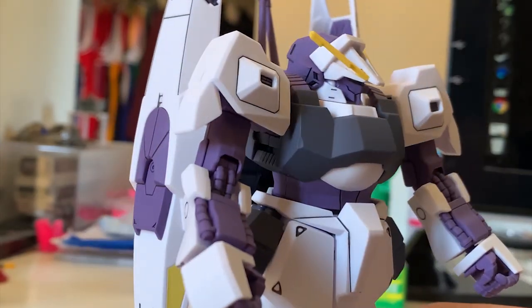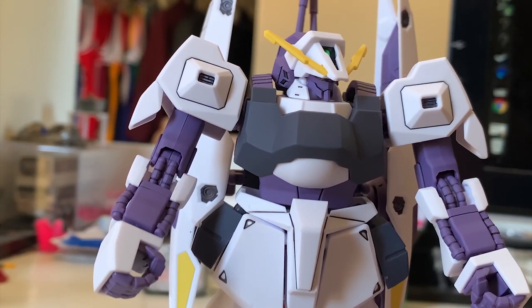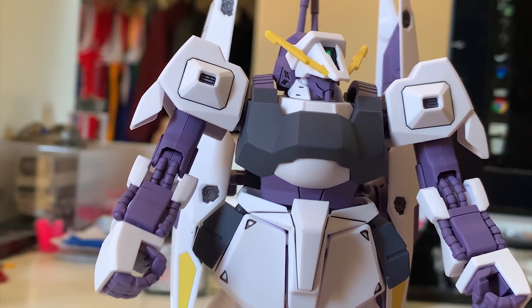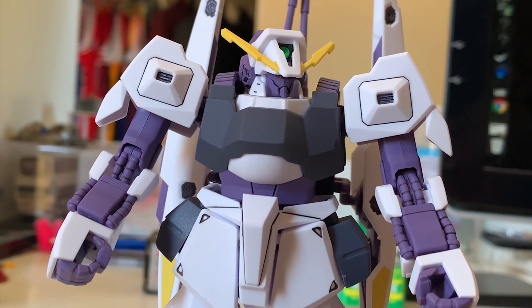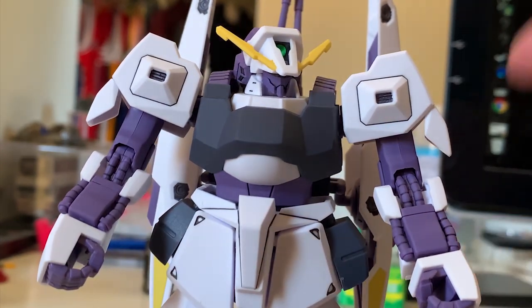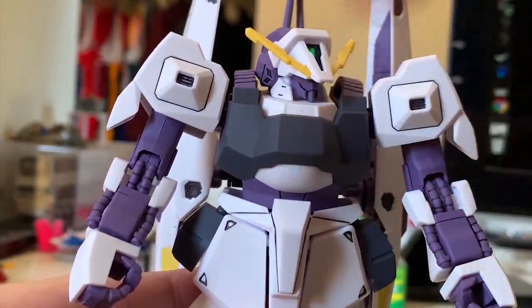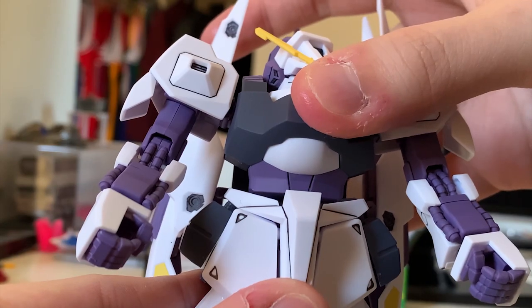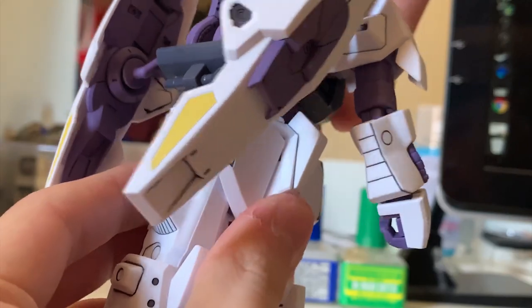Taking a look at the torso, I think it's essentially the same as the Rick Diaz — the parts are redesigned and the color is different, but that's it. There's not much to talk about on the torso. For movement, there's a big ball joint at the center, so you can move back, front, and you can rotate — though only about 90 degrees.